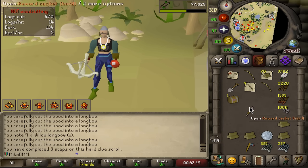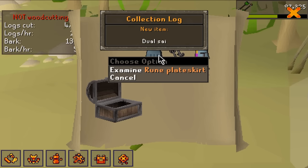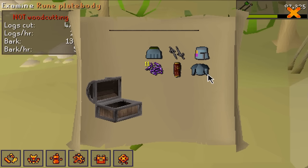So we're just gonna open this and see what we get — one unique, two unique, and then three uniques and two alks. That is not too bad.